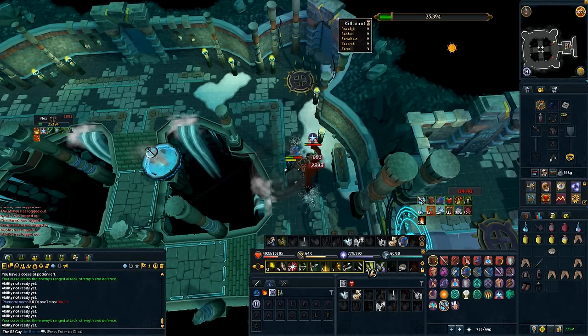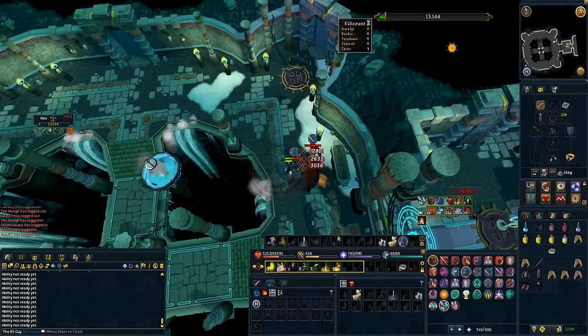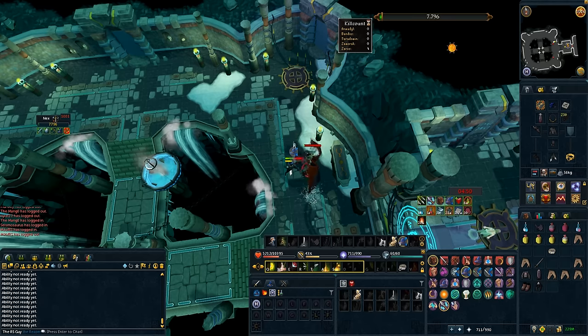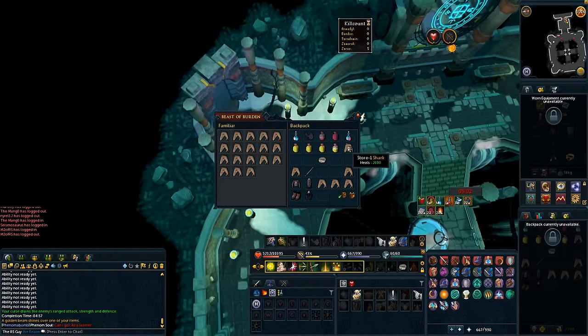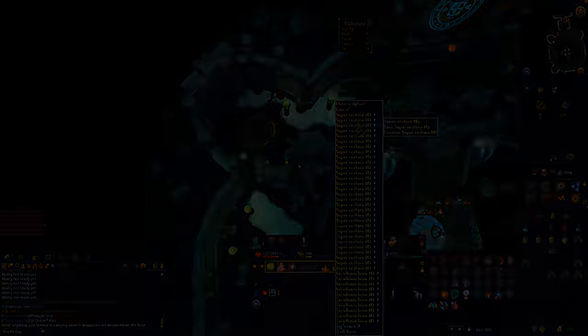That's really all there is to the Nex solo. It just does take a little bit of practice because every phase is unique and can be a little overwhelming at first. If you're going for your first Nex solo and you've never done it in a larger team, expect that it might take a couple of practice runs. Anyway, that kill took around 4 minutes and 55 seconds. And as you can see, I didn't even touch my War Tortoise — that's how easy it can be once you know what you're doing.